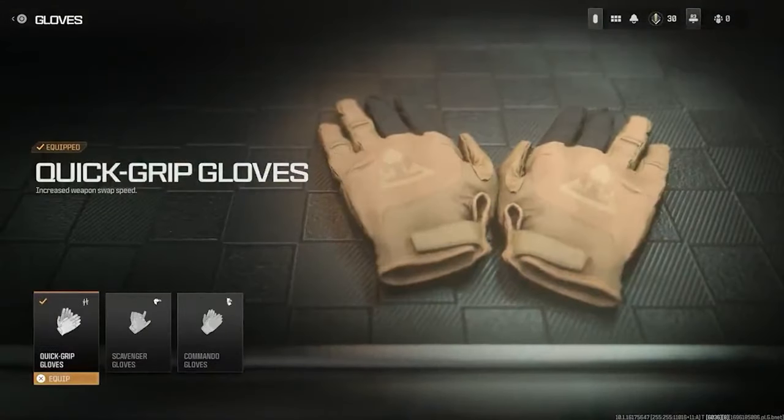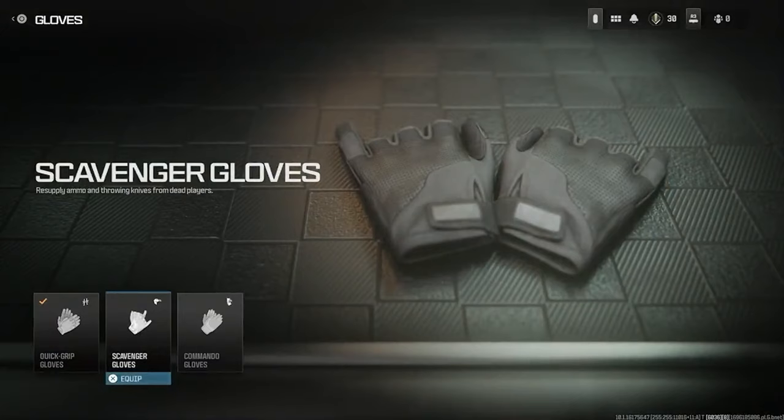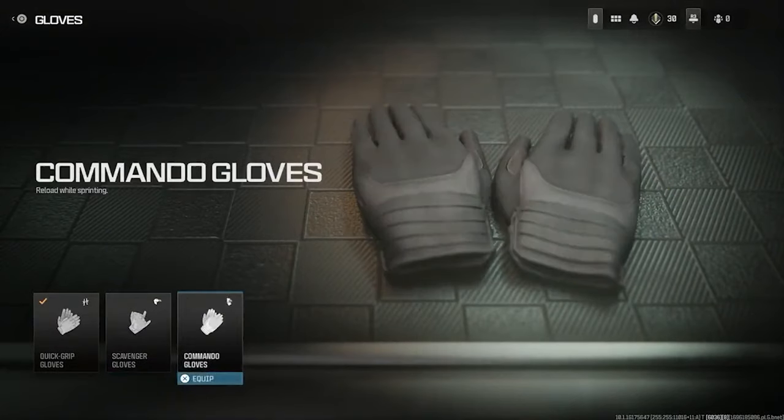Going to the gloves, you've got the quick grip gloves which increase your weapon swap speed — basically the fast hands perk. Next up is the scavenger gloves, which gives you the scavenger perk. And then the commando gloves let you reload while sprinting, which is probably the one I'm going to go with — I think I'll find that one quite useful.